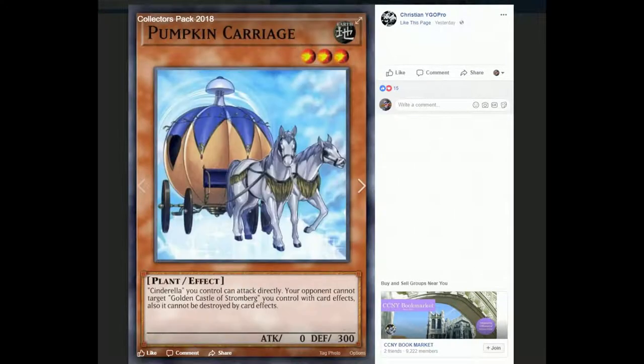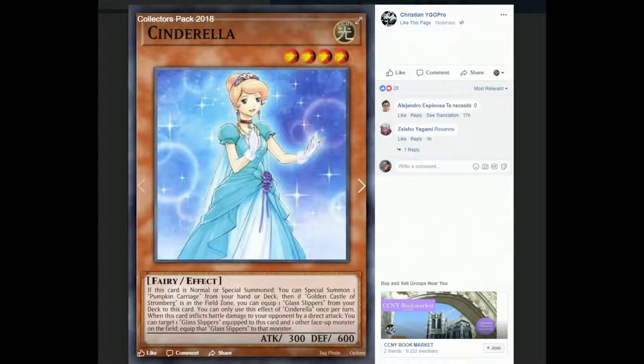Going back to Cinderella: when she's normal or special summoned, you can Special Summon Pumpkin Carriage from your hand or deck. And then if a Golden Castle of Stromberg is in the field zone, you can equip one Glass Slippers from your deck to this card. So pretty much every card in this deck is going to revolve around the field spell — it's one of those field spell-reliant decks. She already lets you summon out another monster from your deck when summoned, so she's like a free link by herself, which is pretty cool.